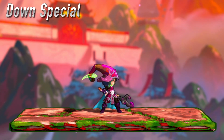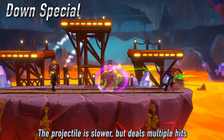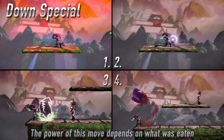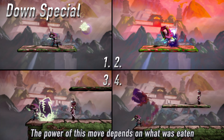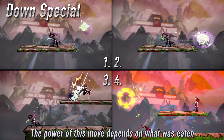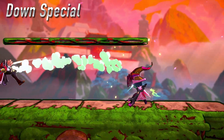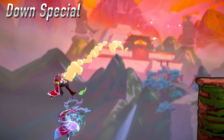Last but not least is Ezzy's down special, Chomp. Her magical hat can eat any projectile and send another flying back. This move can also be used in combination with Dark Seed. The power of this counterattack corresponds to the strength of the projectile eaten, ranging from a single thorn to a giant beam. In addition to countering projectiles, Chomp is a powerful disjointed attack that can often snag KO in lower bands.